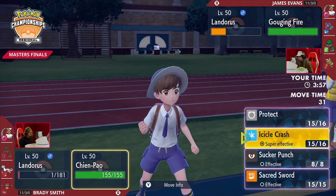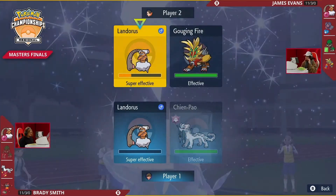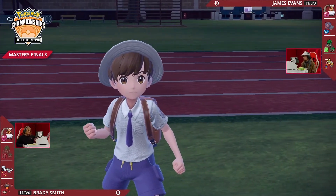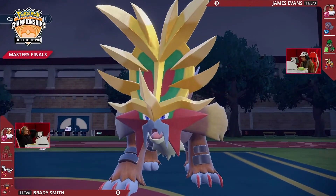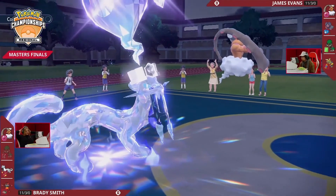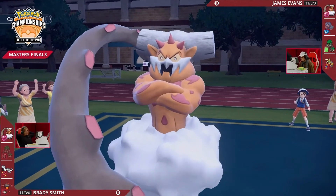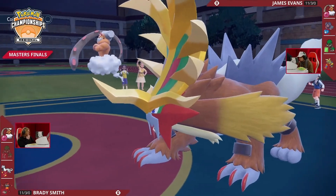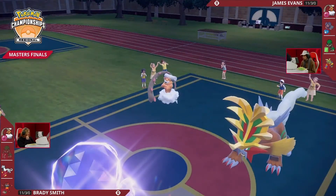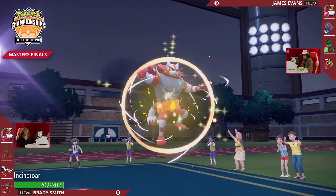Landorus is now at one HP — you can absolutely KO it from Gouging Fire with something like Breaking Swipe, or leave the Landorus alone and still have priority in the back. Chien-Pao in the Ghost Tera can't be hit by Fake Out, but you still need to be dealing damage. Breaking Swipe makes a lot of sense as a spread attack into a one-HP Landorus and a Focus Sash Chien-Pao.